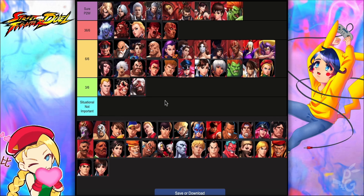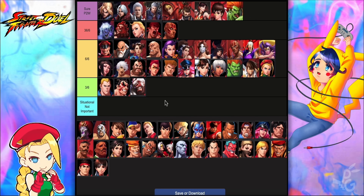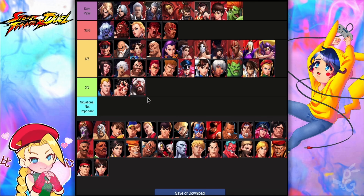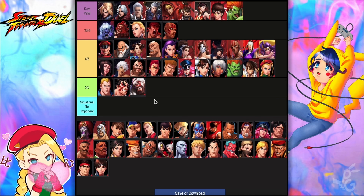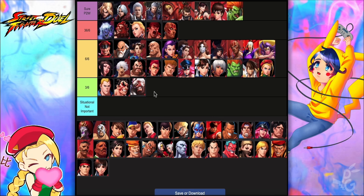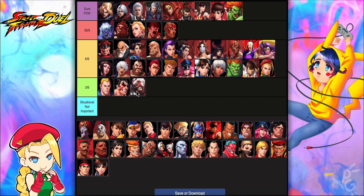B. Zangief's most important breakpoint is 3 cars — he gains 20 percent more stun duration on his spin, making him significantly more functional. At 6 out of 6, whenever units he stuns take damage within that one second, they take 60 percent more damage. That's also good, and I would go for 6 out of 6 eventually, but the pivotal point that makes him super effective is the 3 out of 6.